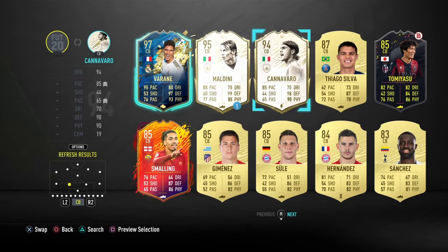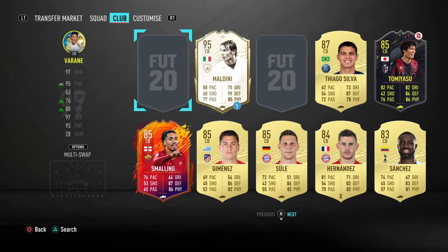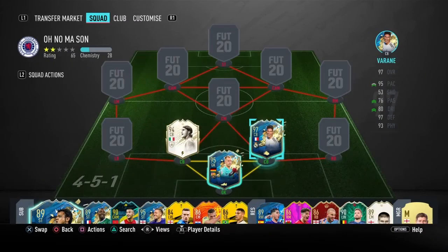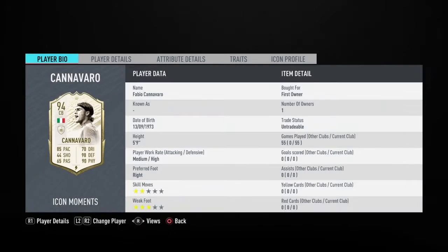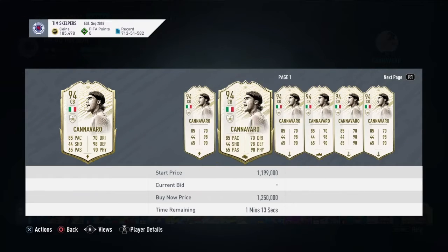In the centre back we've got Cannavaro — got him from the Icon swaps. And Varane. Varane I paid 1.4 million for him, I think he's around 1.5 now. Cannavaro obviously got him for free in Icon swaps — I think he's about a million, just over, roughly 1.2.